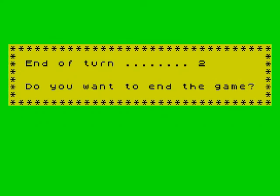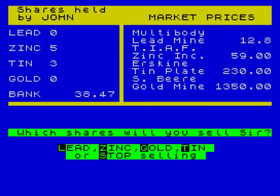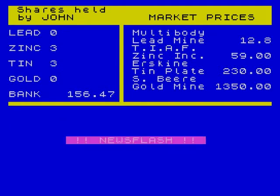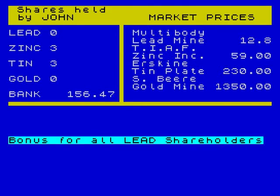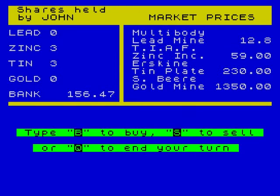Let's continue with the game. So we've got 38 pounds. Zinc went up — let's sell zinc. Let's sell two of our zincs. Please don't be what I'm going to think it's going to be. Bonus — I ain't got no fucking lead anyway. If only I had some lead. Unfortunately I don't. Everything's a little bit too pricey, so we're going to end our turn again.